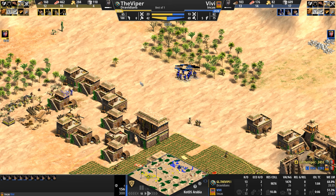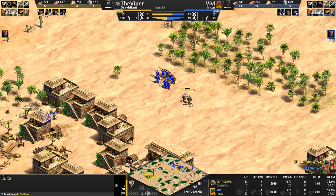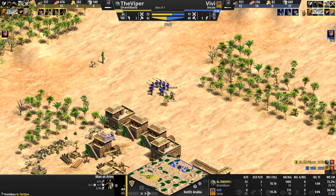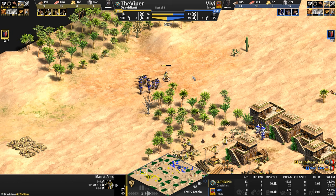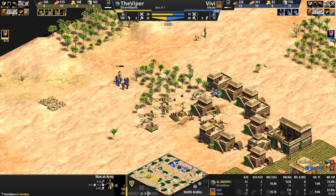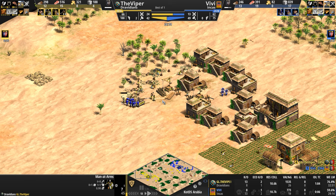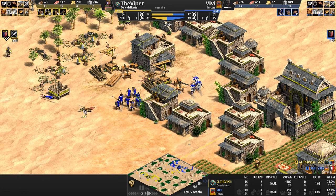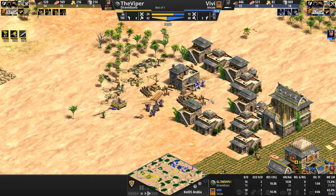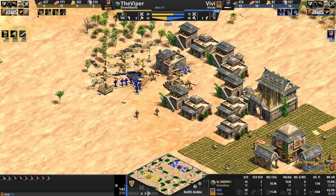Their HP is down half, but they should be able to take on these Men-at-Arms as long as they can keep moving. The Men-at-Arms move slower than one tile per second while the skirmishers move a little bit faster, but they do have that minimum range, so if the Viper can close he may kill one. The Viper's main army is still posturing in front of Vivi's base. Now the Viper's in Castle — Vivi a minute and 15 seconds away — does manage to gun down an archer unit and two Men-at-Arms, not a terrible situation for our Inca.